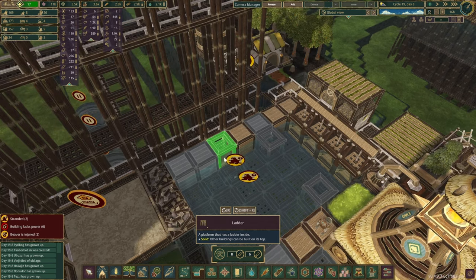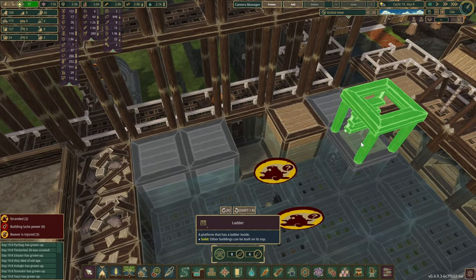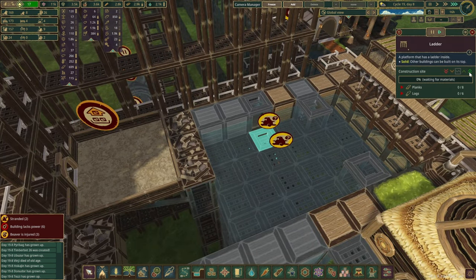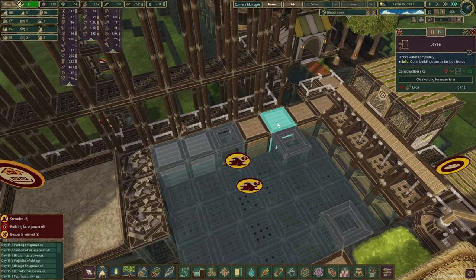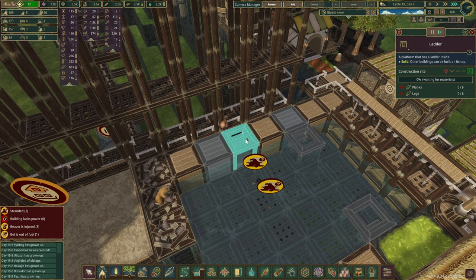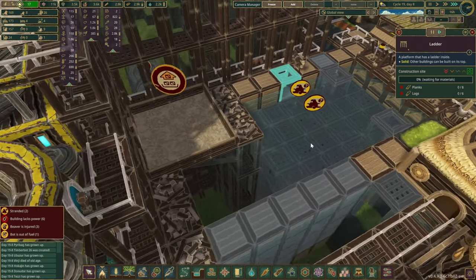So you guys can get a ladder over here. They probably can't climb down, so let's make this a hybrid as well. Come on, beavers. We might not need this one, but since there's no resources in these, I think this ladder will be a little bit quicker.